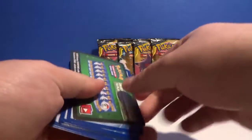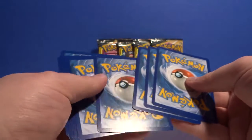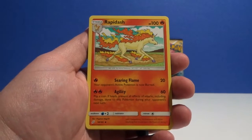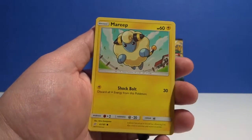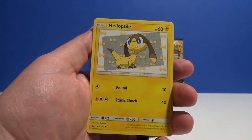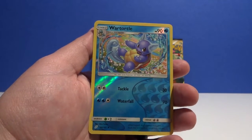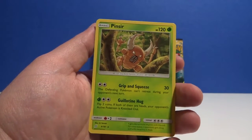Green card to the front — guess like, help. We've got Rapidash, Electro Charger, Hitmonchan, Marill, Ferroseed, Charmander, Helioptile, Mankey, Wartortle. Uncommon reverse hollow and a regular rare non-hollow Pinsir.